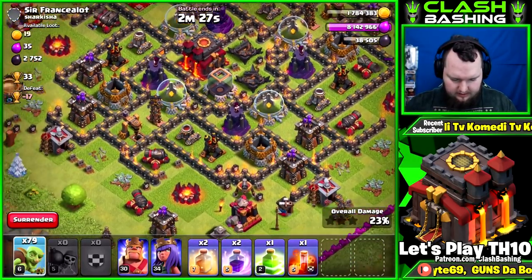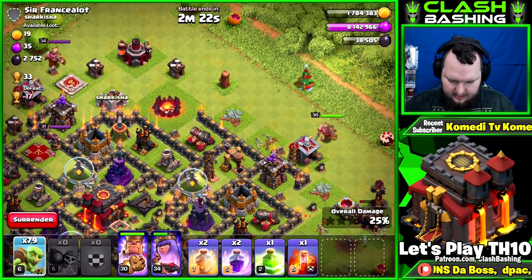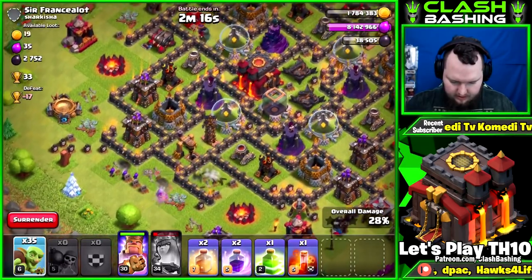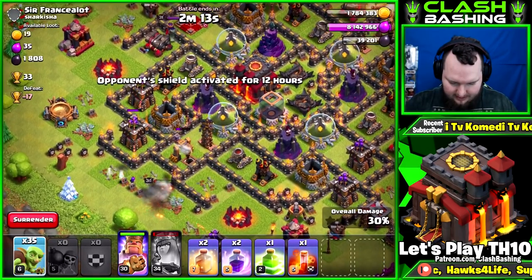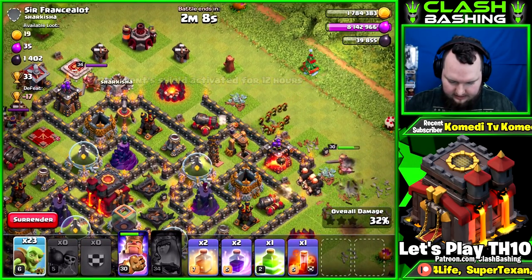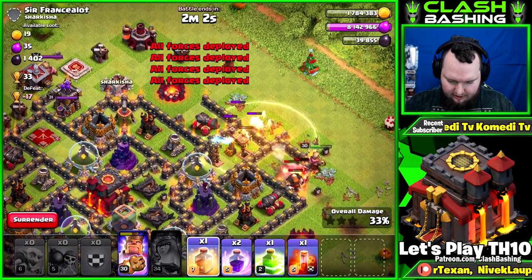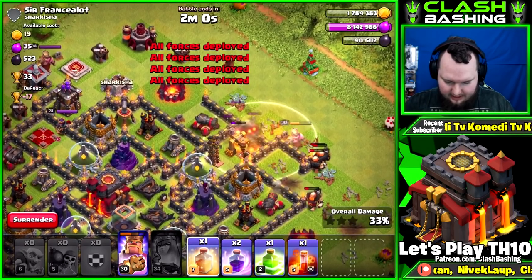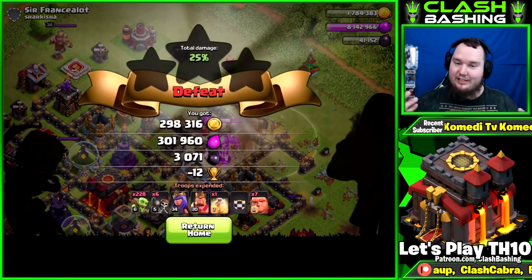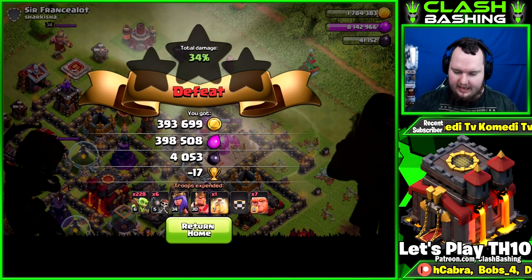Clear out those defenses, get that drill and that drill right there. Put the king in to tank — didn't really work out, so hit the queen's ability. Queen, don't die on me — just get that last bit. Goblins go in, heal them — I want that dark elixir bad. King gets the loot. Perfect — 400k gold, 400k elixir, 4k dark elixir, and we hit eight million elixir.